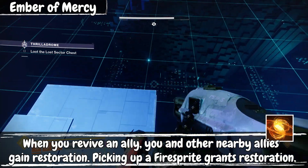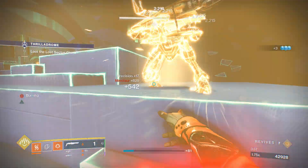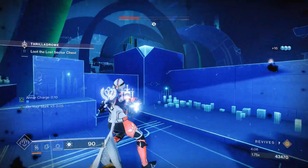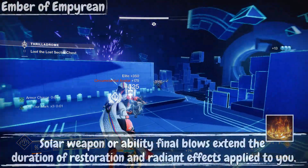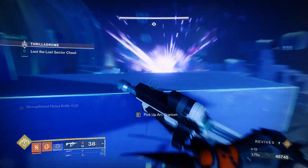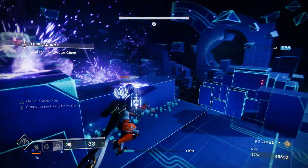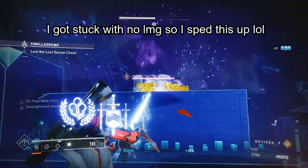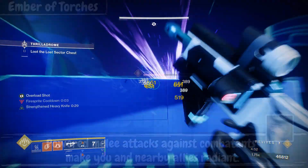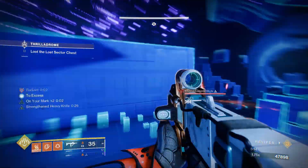Fire sprites also pair nicely with our next fragment, Ember of Mercy, which gives us a 2-second restoration on fire sprite pick up as well as when you revive a teammate. Restoration is a constant healing effect while you have the buff, very useful for survivability. To help extend restoration, we also have Ember of Empyrean, so that whenever we get a solar weapon or ability kill, it will extend the restoration buff to a maximum of 12 seconds — each kill provides 3 seconds. This fragment also buffs the length of radiant on kill. Radiant is provided by our final fragment, Ember of Torches, which gives our throwing knife the ability to grant a 12-second radiant whenever it hits a target. Radiant gives weapons an extra 25% damage bonus and is very easy to keep going as it just requires kills.